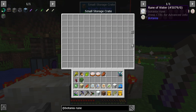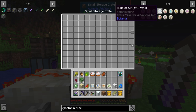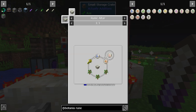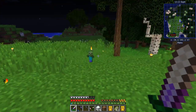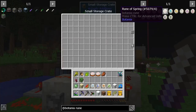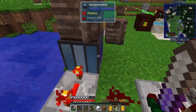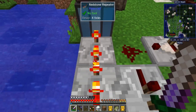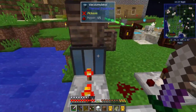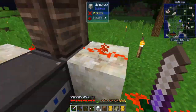I already crafted the basic ones — water, fire, earth, air. Now I'm going to craft the season runes which require runes as ingredients. Since these require runes and since the vacuumulator picks up runes, that's why there are two repeaters here with a slight delay — it's so the hopper is only active when it is crafting and not while it's placing.